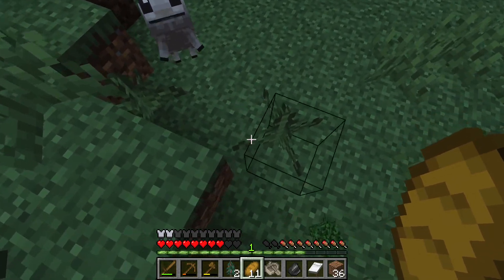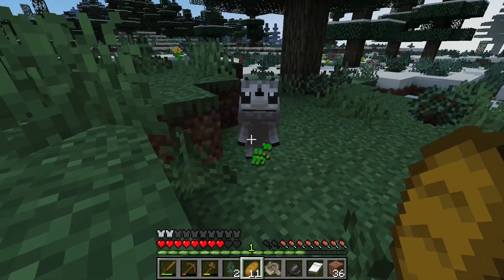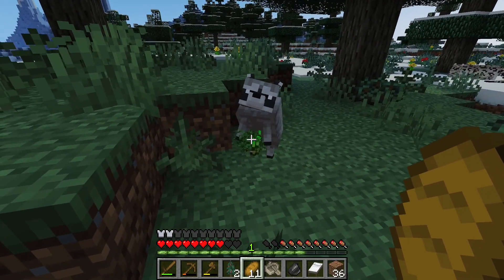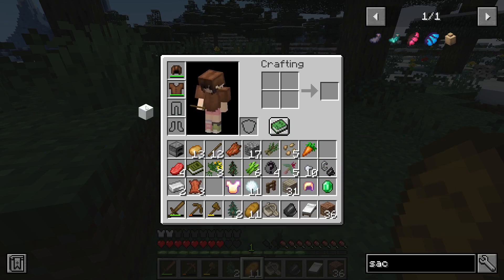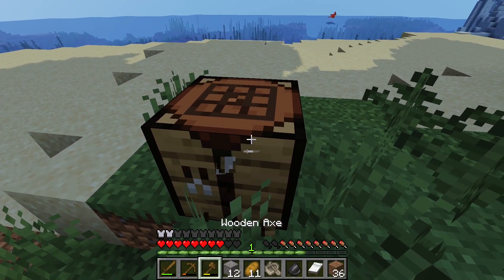What do you want? You can have a seed, you can have a bush. What do you want from me — a snow block? A fence? Okay, I hope that made you happy.